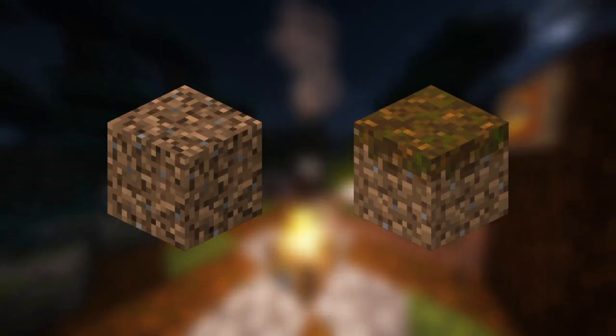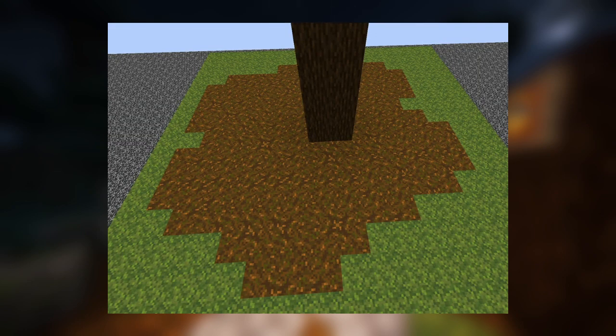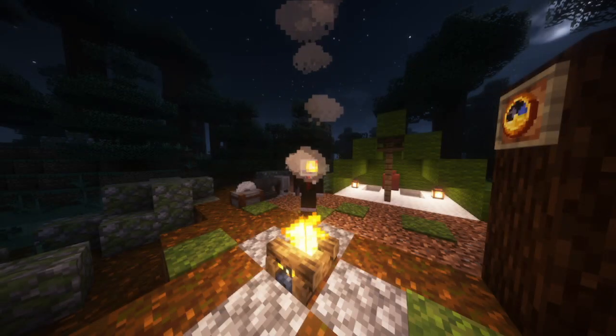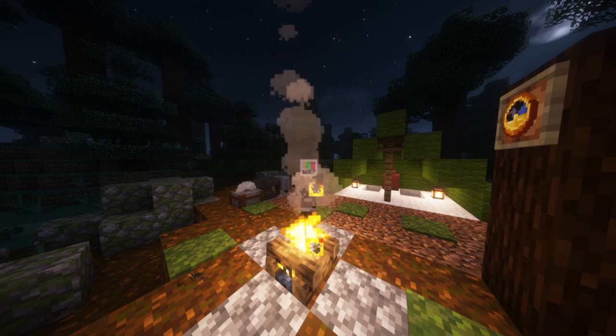Coarse Dirt and Podzol, the two uglier cousins of grass and dirt that both seem very useless. The only experience I really have with either is when I try to grow a large spruce tree and Podzol ruins my day. But regardless of how seemingly insignificant they are, all the blocks in the game have their own story, so let's dive in.